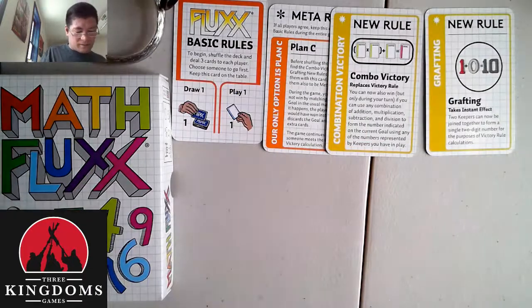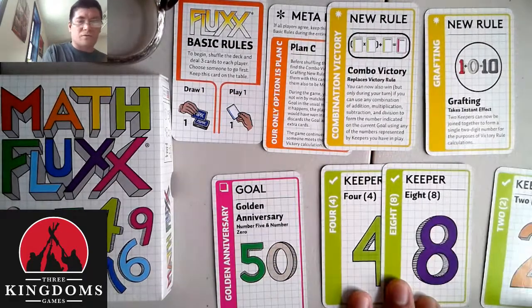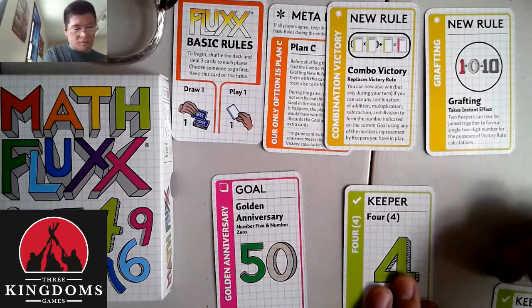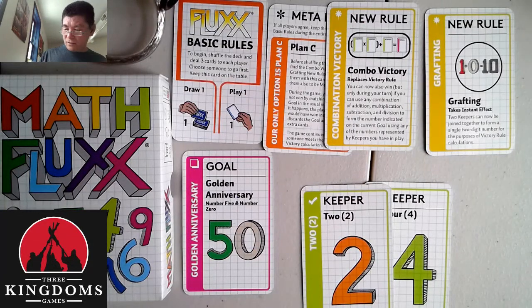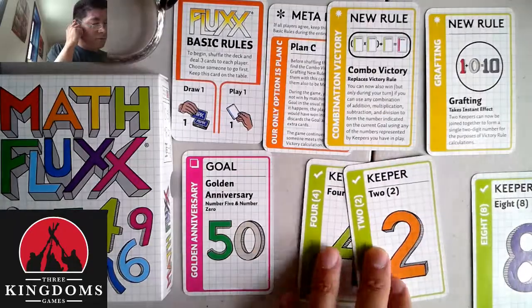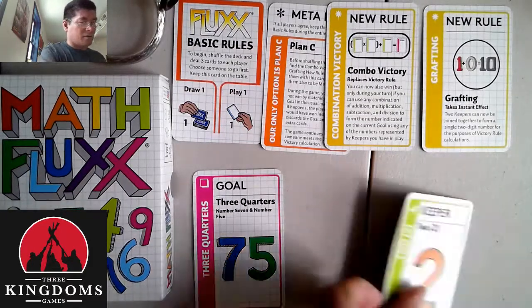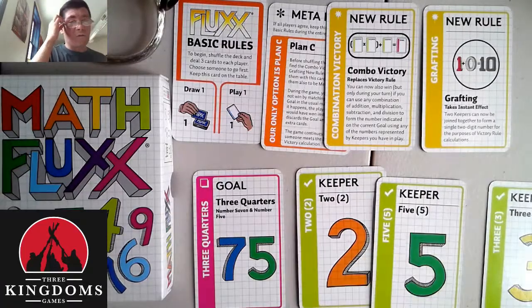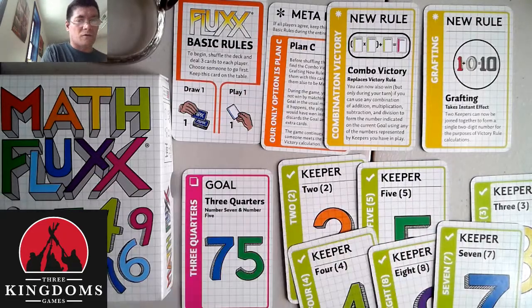Let's take it a little bit further. What if we did goal 50? With 50, I could take 48 and add 2 to it. Or we could go further — what if we took 42 grafted plus 8, which would also get me 50. Or another one such as goal 75: we could do a graft of 25 times 3. There are so many variations that the game is always exciting. It's whether or not you can see the numbers when you have plenty of keepers in play to look at what number or equation you can make.